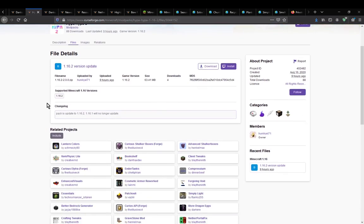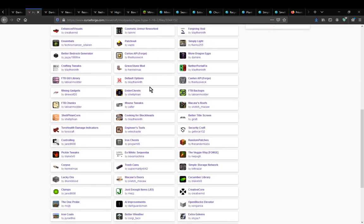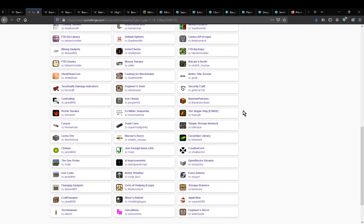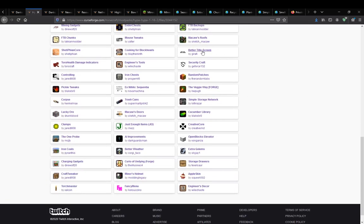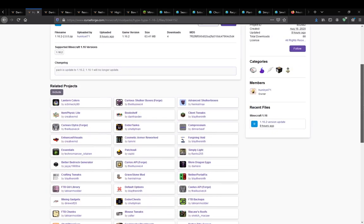A modpack that has a package of 16.2, along with a sort of mix of things like tech, certain building aspects, certain tweak aspects like a better title screen, and certain things like fuel, open blocks, elevator, and more.